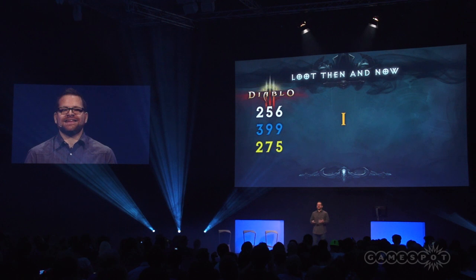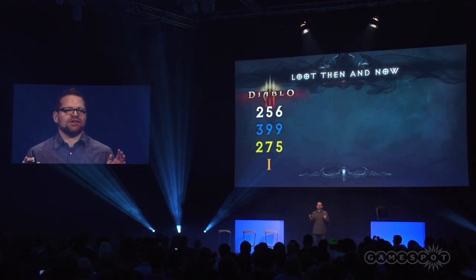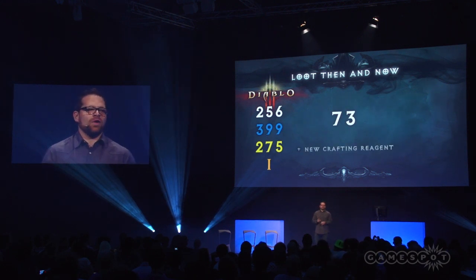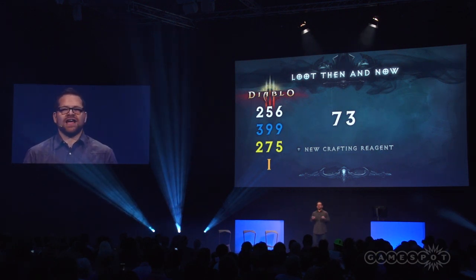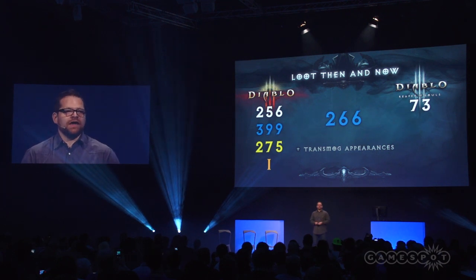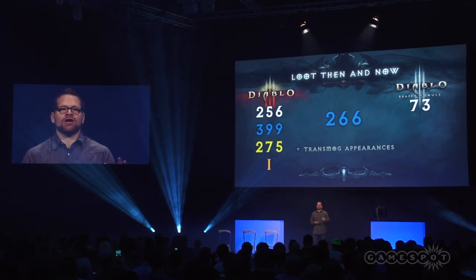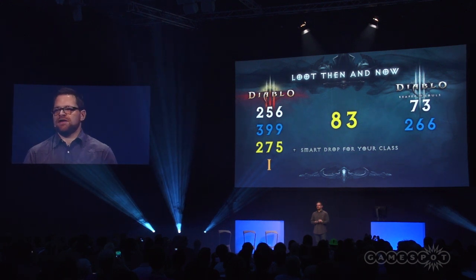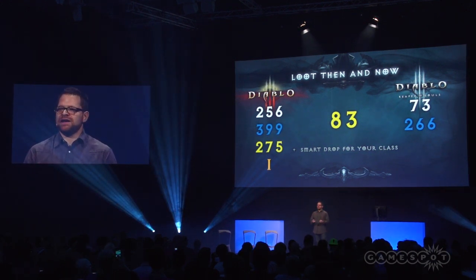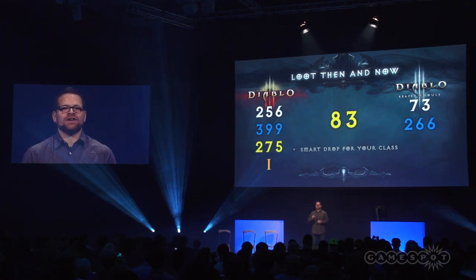Now let's fast forward and take that exact same playthrough of Act 3, but bring it into Reaper of Souls and show you some of our early results from our experiments with Loot 2.0. First thing: 73 whites — a drastic reduction from what you saw in Diablo 3. But more importantly, we're making these useful because we're introducing a new crafting reagent around common items, so there'll be a reason for you to pick them up. Blue items get a reduction as well — they're still important for reagents, and we're also introducing transmog, which I'll talk about in a second. But the real important change is when it comes to rare or yellow items: a big change from 275 down to 83. Every single one of those 83 items has a chance to be a smart drop, meaning we're increasing the chances of you finding a sidegrade or an upgrade.